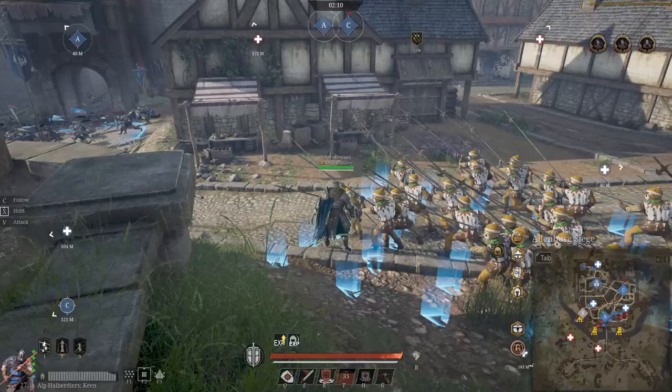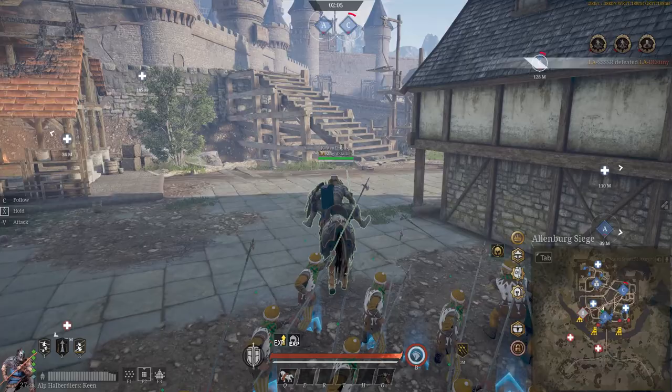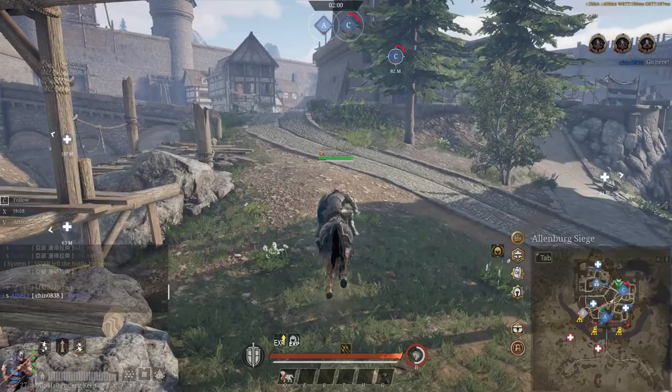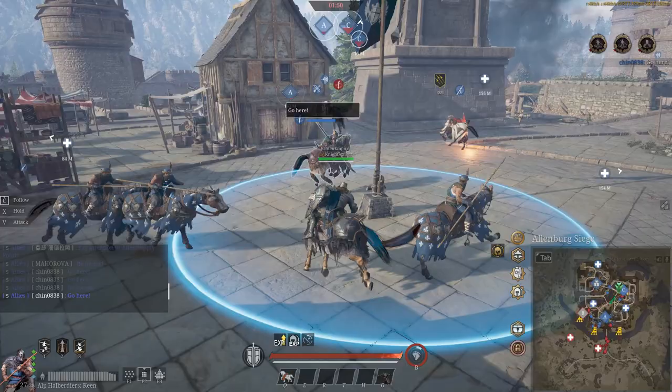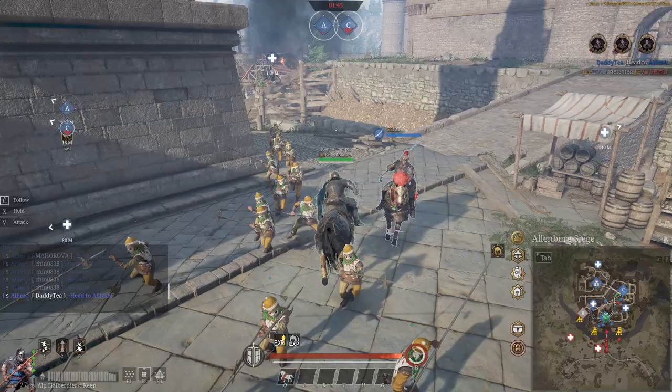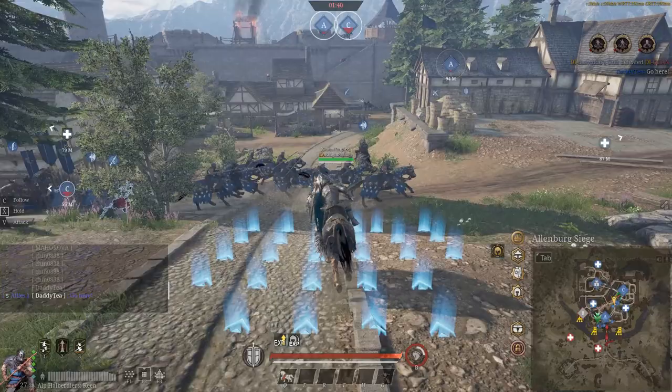We've got precisely two minutes left. They're going to try and take C — this is called back-capping. If you see someone doing this and you're in a position to go, it's your responsibility — you must get up there. It's that same glaive that was pushing the supply point before. He thinks he's being clever, but he's not clever enough — he's got the wrong weapon for this type of nonsense. Something like dual blades would be perfect, or a dueling weapon like a short bow. We very quickly drove him off there.